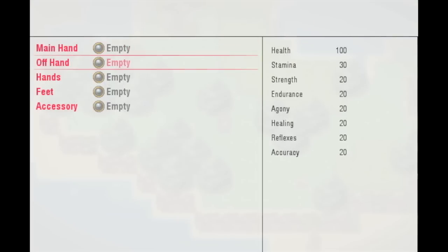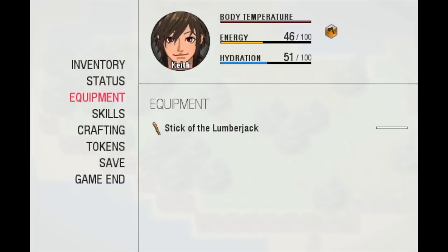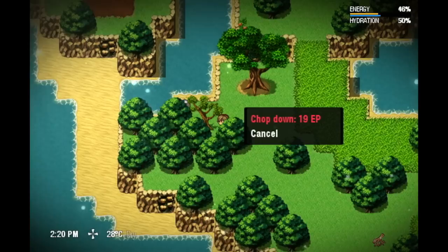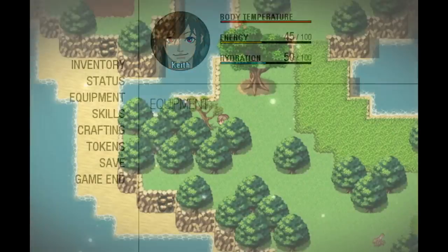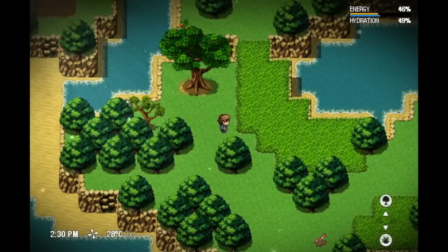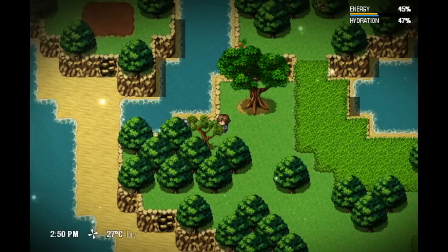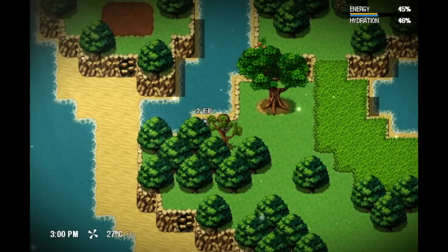If we equip our stick of the lumberjack, which has the regular lumberjack token, and we go to a tree, you see it says 19 EP of cost — that is the reduced value. If we unequip it, it says 25, so it's definitely worth it. The new color tagging and color coding system is very useful in the sense that now you know what you're getting once you pick up an item.